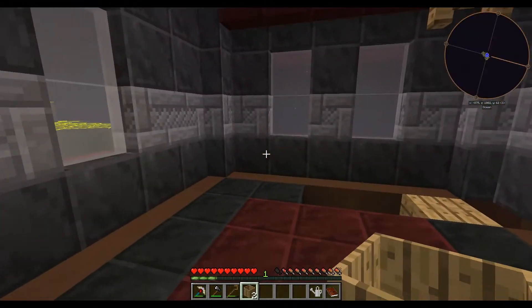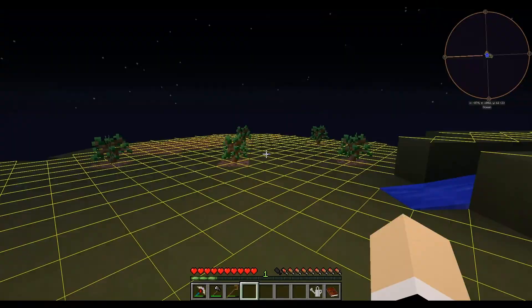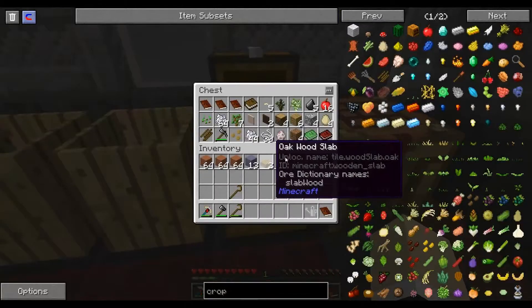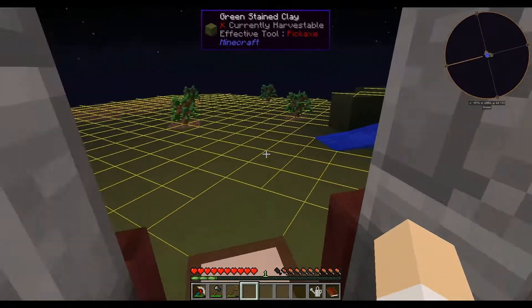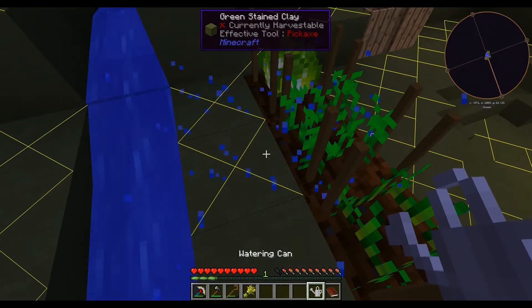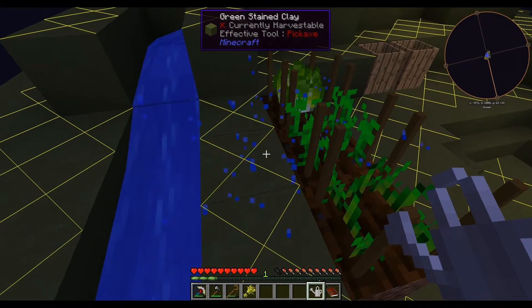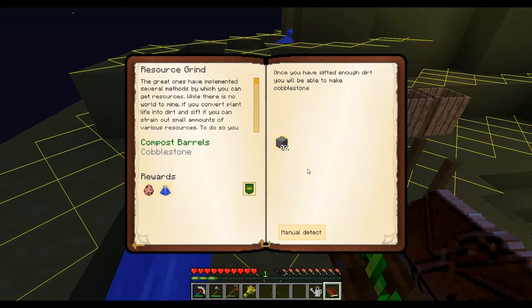That way we'll have three water sources. Once it rains, these barrels will fill up with water, giving us two more barrels to collect and make dirt. This is going to be an important thing that we have to do. We have saplings, but we need more saplings. I'm starting to get hungry, so maybe — you know what — the next step is cobblestone.